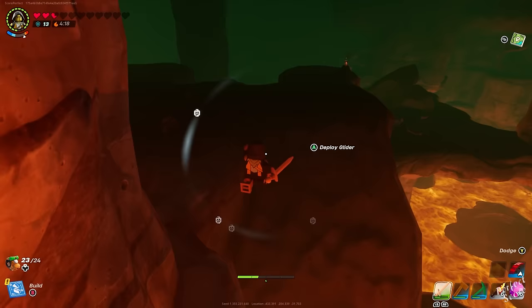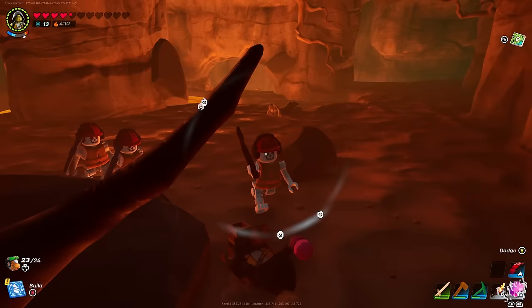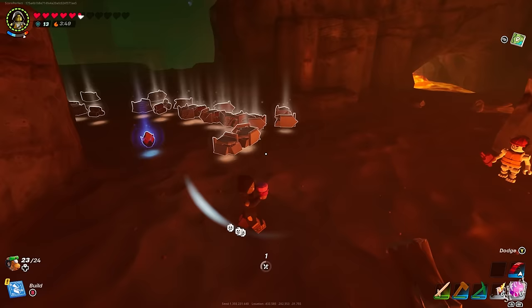Blast cores you can only obtain by defeating a certain enemy walking around within those caves. They look like a tiny little volcano — similar to the regular rollers and the sand rollers. You can either destroy those yourself or wait for them to blow up and then they'll drop a blast core for you.